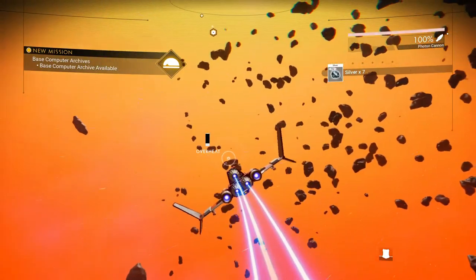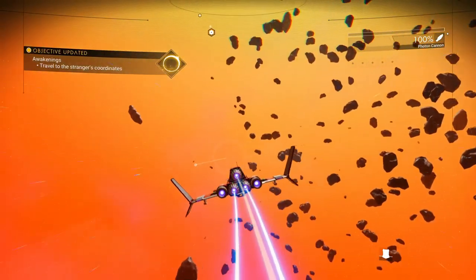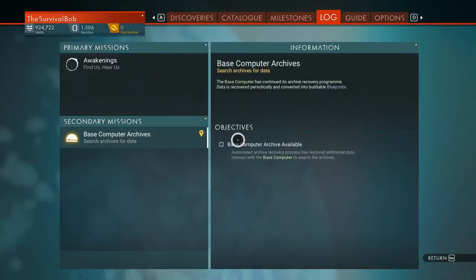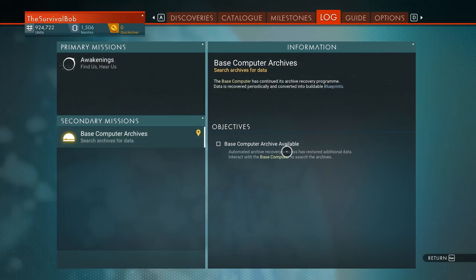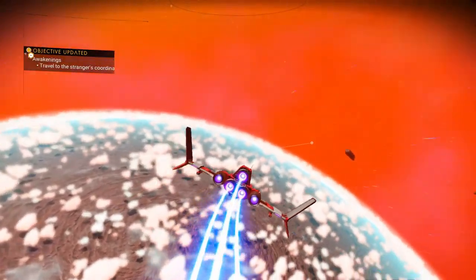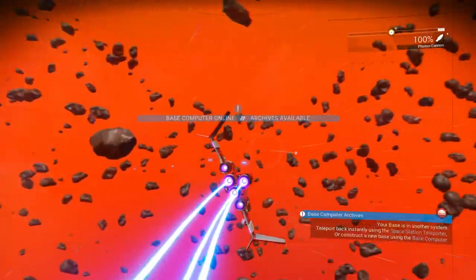Base computer archives — traveler's strange coordinates. You've got two paths right now: you can run back to your base computer or you can continue on this quest. This quest is in this galaxy, so if you run back to your base computer you're going to have to come back here.